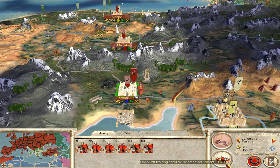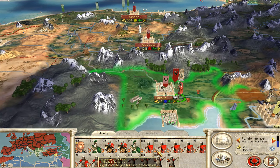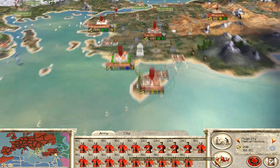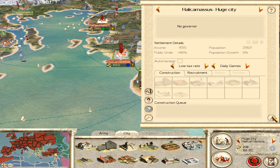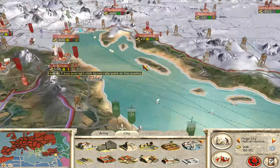One more unit of archers maybe - well, can't afford them. One more unit of archers there and another unit of legionnaires and that'll be good. Halicarnassus - you're just complaining like usual though. You're not growing anymore which is good, that means I don't have to worry about you complaining as much.